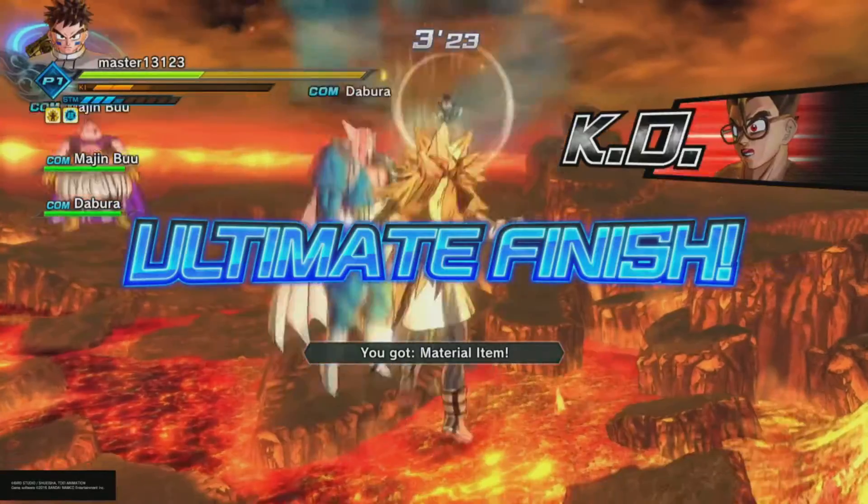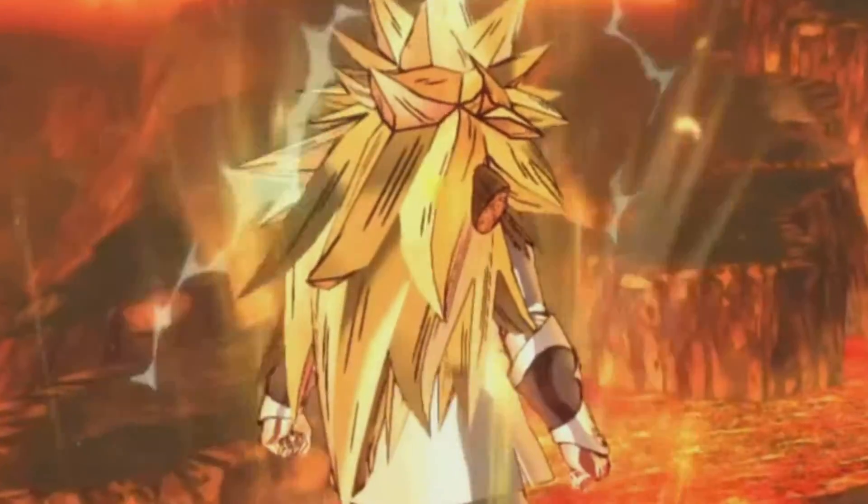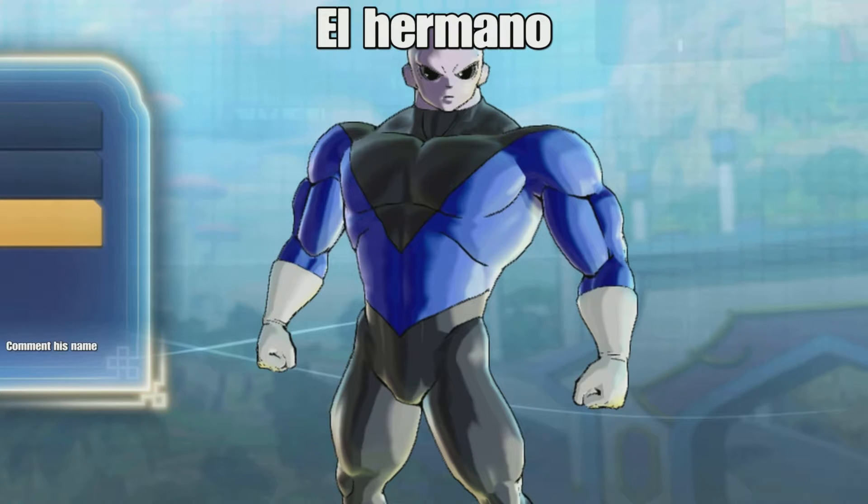The key item is what you want to look out for, because if it drops it means you got a Dragon Ball. Within an hour you can usually get all 7, but sometimes it can take upwards of 3.